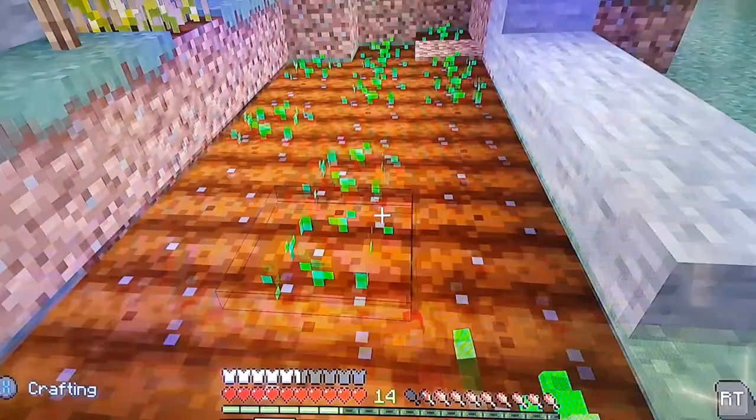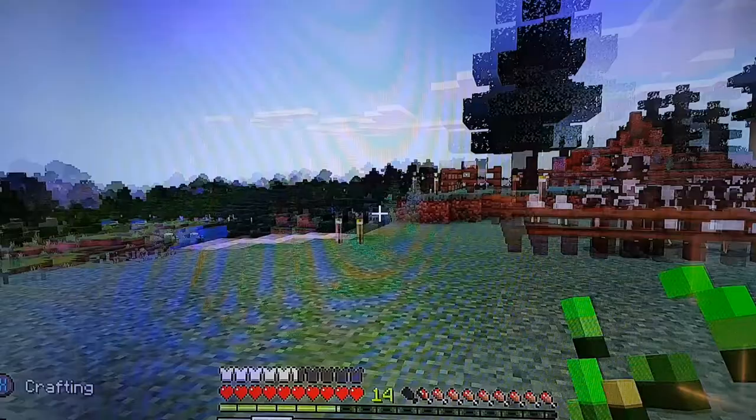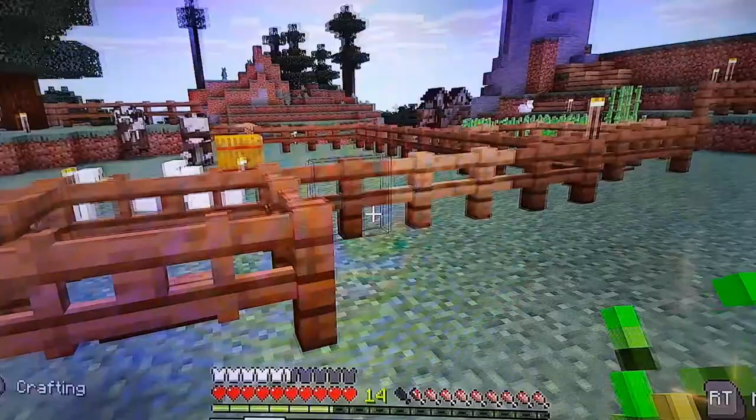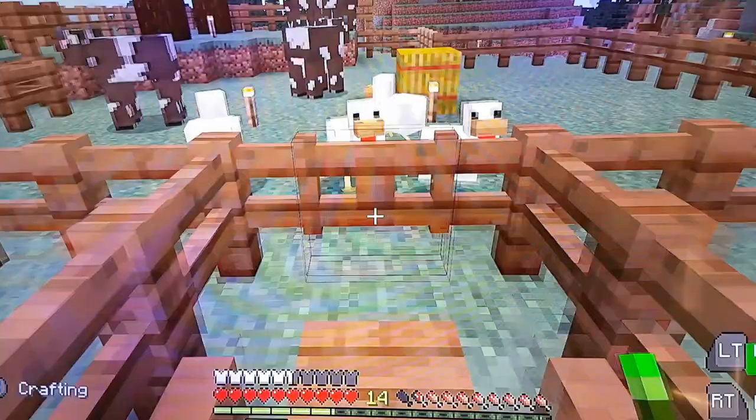The seeds and the wheat can then be brought over to the cows and chickens, which are in a pen here. The gates have been automated such that when you walk through them they automatically open and close behind you, preventing the animals from escaping.